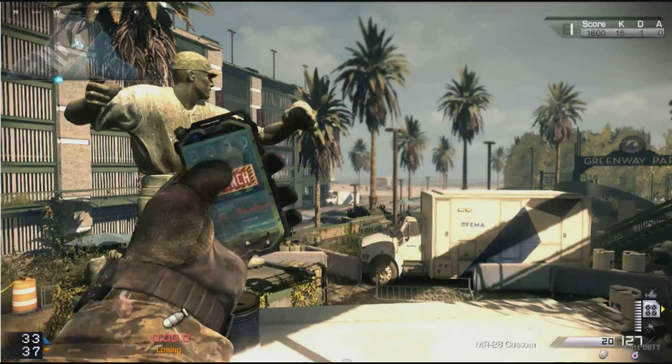Now, in the Ghosts multiplayer reveal, when I believe it was Mark Rubin was talking, he was talking about the dynamic map changes, and he said that somewhere in the map — in certain maps — there is a hidden care package that will be called in. And when this thing is picked up and called in, it is a map-changing killstreak. This person picked it up from a care package, which is why I showed you that portion of the clip, and he called it in instantly. As soon as he pulled that phone out, the timer was at zero.